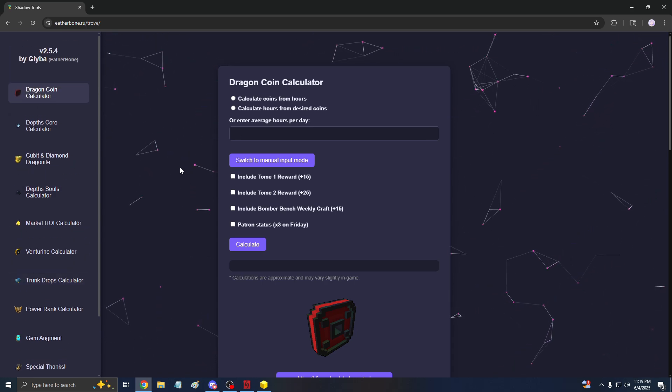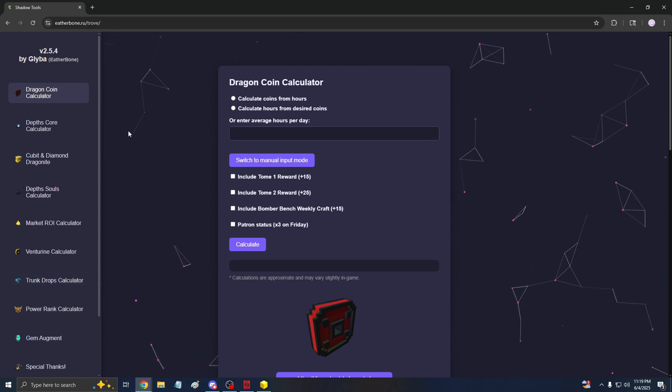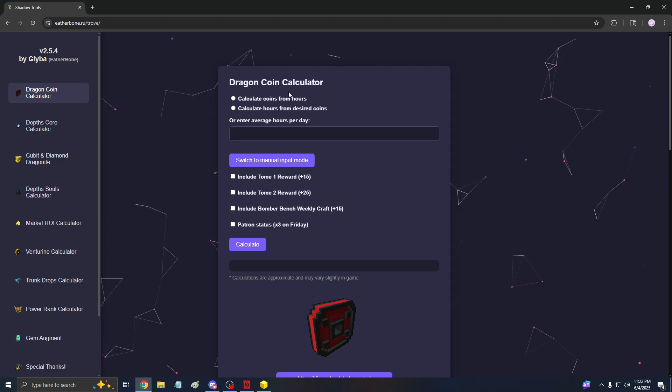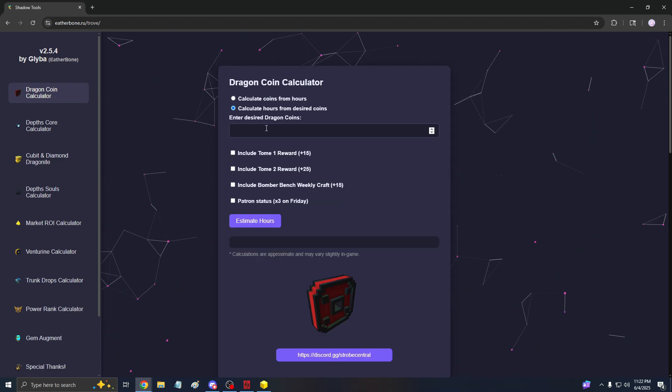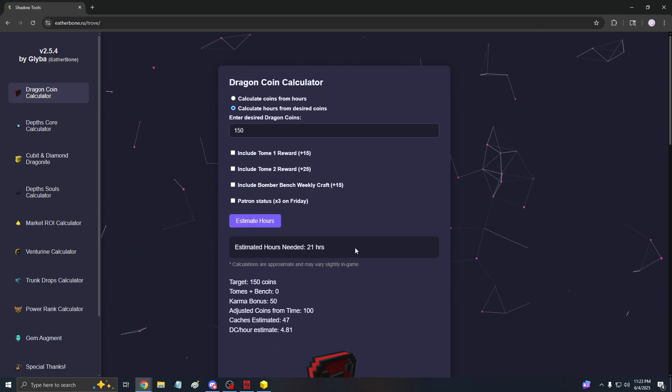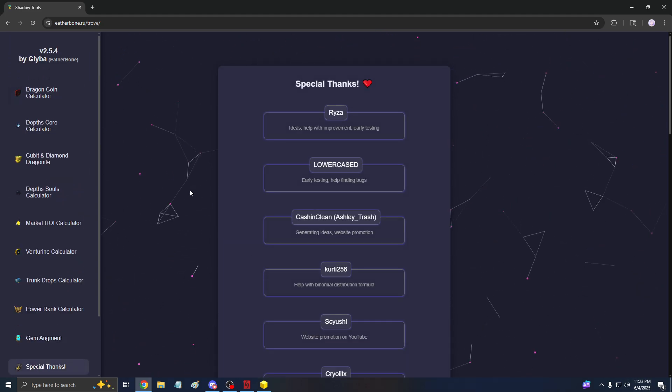As you can see on the side, it's pretty easy to use. You can calculate anything listed there. Let's take the dragon coin calculator — say you wanted 150 dragon coins, not including tomes or any bonuses. It shows it will take approximately 21 hours. This is an approximation because cache drops vary, so give or take 21 hours. If you include Patron for example, it goes down a little bit. Pretty cool calculator. Under Special Thanks are all the people that helped with the website — shoutouts to all of you.